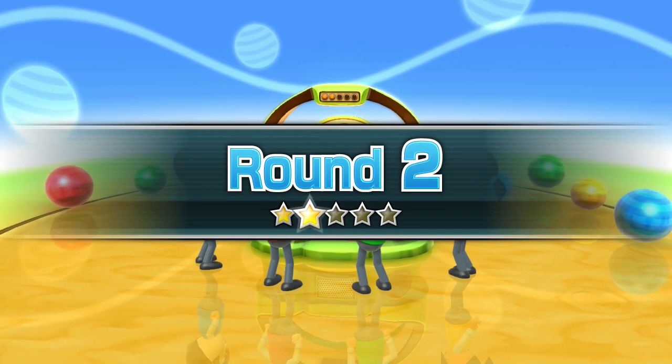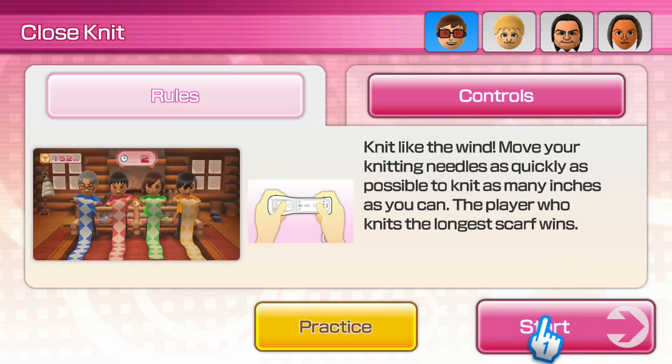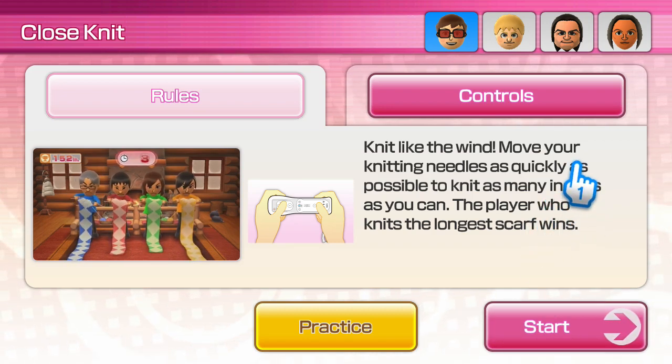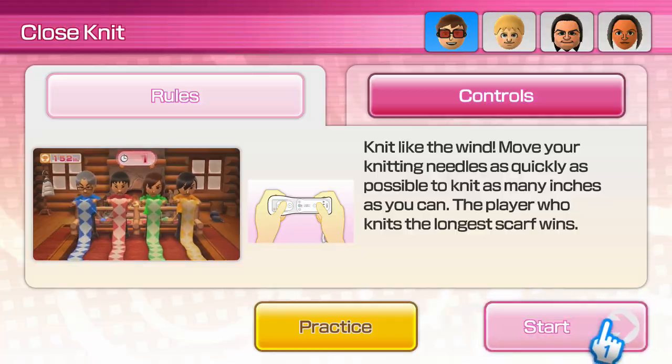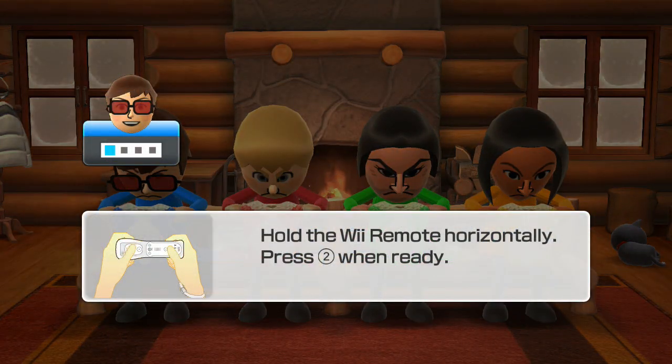Let's go into round two and see what the minigame is. Well, this is a tough one. Close-knit. Alright, put your thumb on the directional pad and number two, and just shake that Wii remote as fast as you can. Be careful not to turn it off accidentally — we've seen that happen a lot.